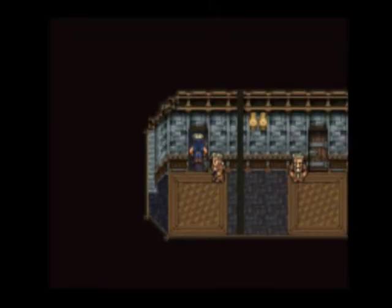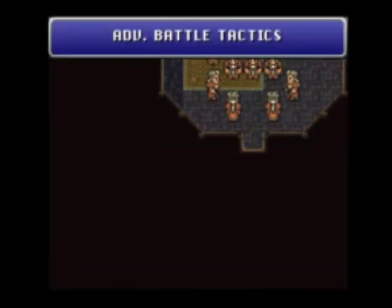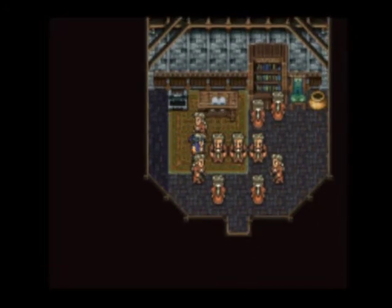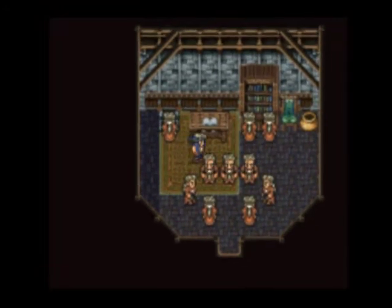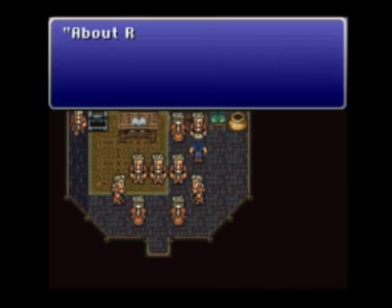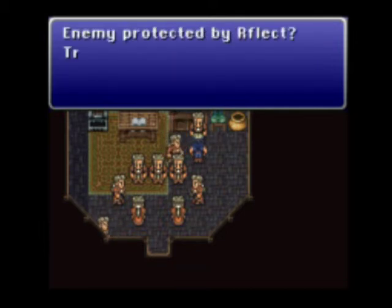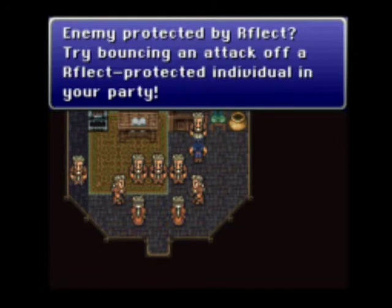Oh, I missed a guy in there. About reflect: reflect doesn't block spells that have been reflected off of others. If an enemy is protected by reflect, try bouncing an attack off of a reflect-protected individual in your party.